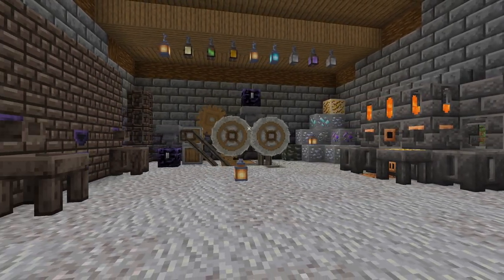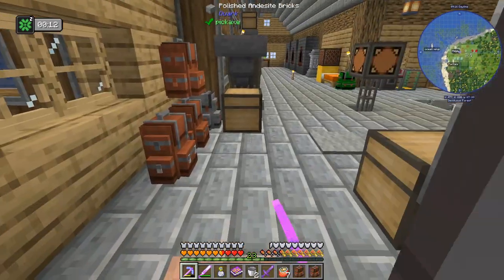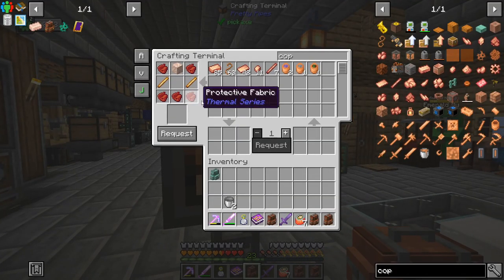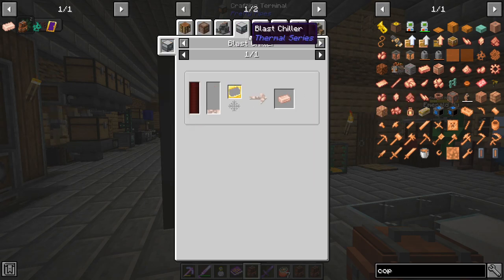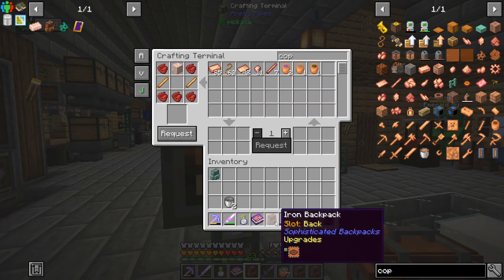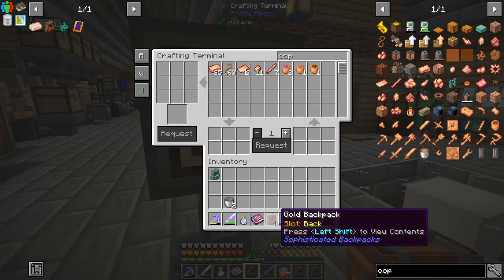Welcome back to another episode of Enigmaticus 6 Expert where today I'm going to upgrade my backpack. We're going to do some other stuff, but I just put together all the upgrades we're going to need, all the components. We've got the jukebox thing in there, I took everything out of it just in case. You got protective fabric, which is just rubber and string - got a bit of rubber going now and rose gold, which was easily made in our induction smelter and I think we can even get the tier above this one as well. So now our backpack is a gold backpack.